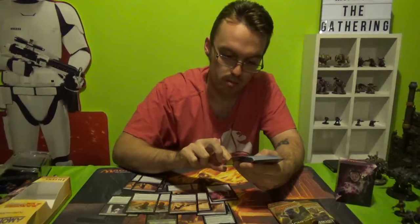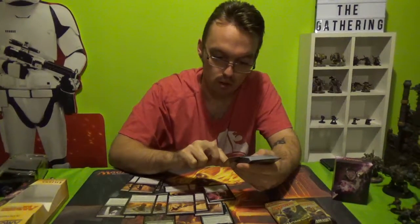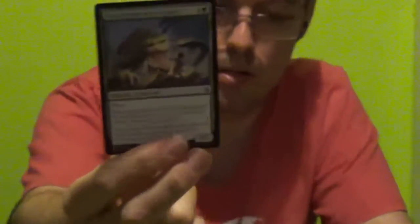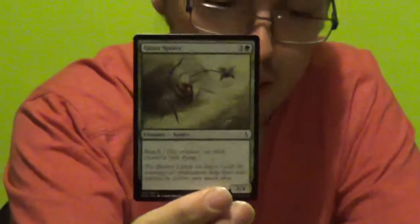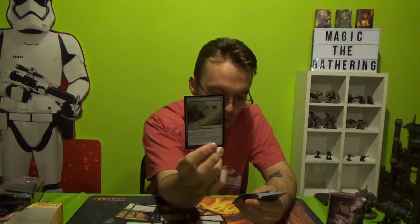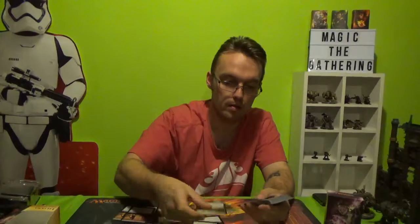Crocodile of the Crossing — it's a crocodile, has haste. When it enters the battlefield, put a minus one minus one counter on target creature you control. It's a 5-4 for 3 and 1 forest. Giant Spider has reach so it can block flyers — probably the only thing in this deck that can deal with flying so far. 3 colourless, 1 forest, 2-4. Might save you for a turn. You get 2 of those.